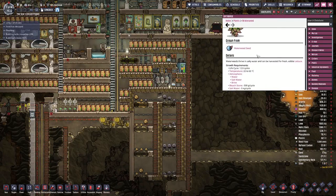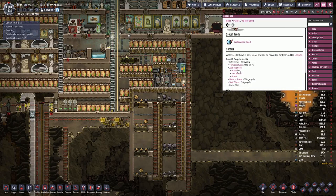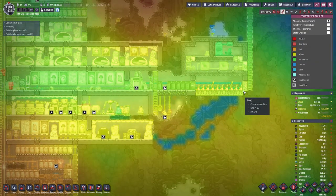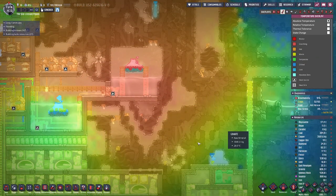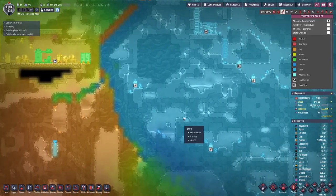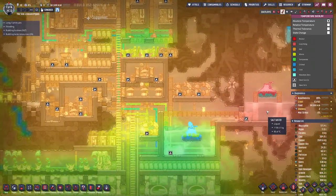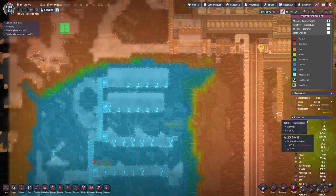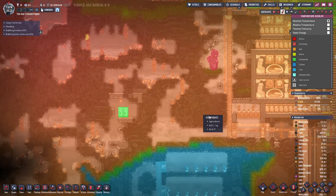Let's have a look at what we need to consider for the farm. Should not be too difficult. We need water, salt water or brine atmosphere. We need bleach stone — nowadays we can create bleach stone. And we need salt water and temperatures in that range. Let's see where we have appropriate temperatures. Up here it's a bit on the warmer side. There we do have the salt water, we can pump that wherever we need it. Up here on this side we have the chlorine.